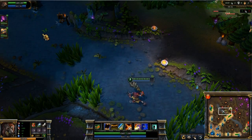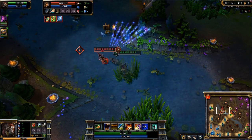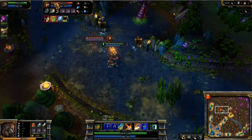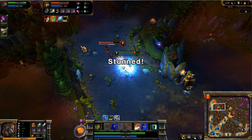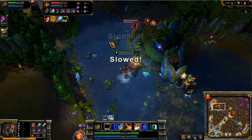When fighting against Trundle, remember that Contaminate is limited to just one area. Here, Ashe kites me until I'm off Contaminate before smacking me in the face with Enchanted Crystal Arrow, meaning I take the stun's normal duration.